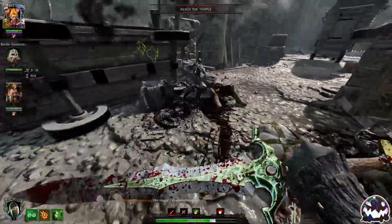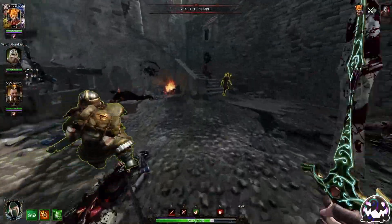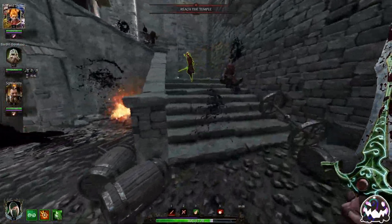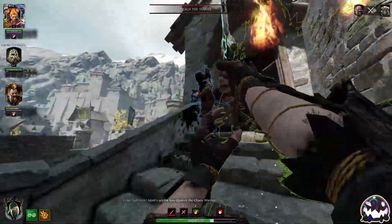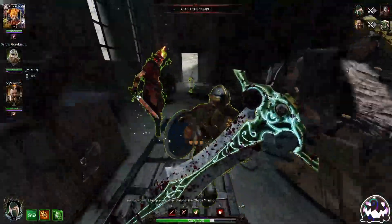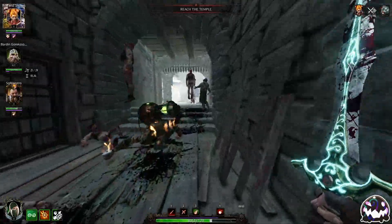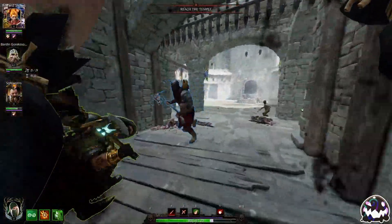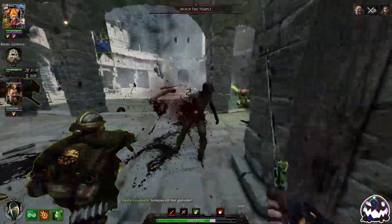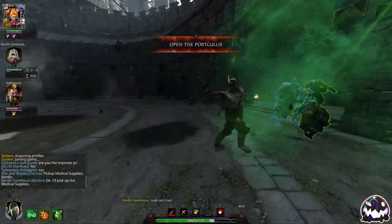I feel like the Elven One-Handed Sword could use a one-stamina or half-shield push instead of two stamina, because it's not that powerful and it's not going to be that unbalanced. One-Handed Sword isn't that bad of a weapon, so I don't think it needs a massive buff, but I wouldn't mind a little one.